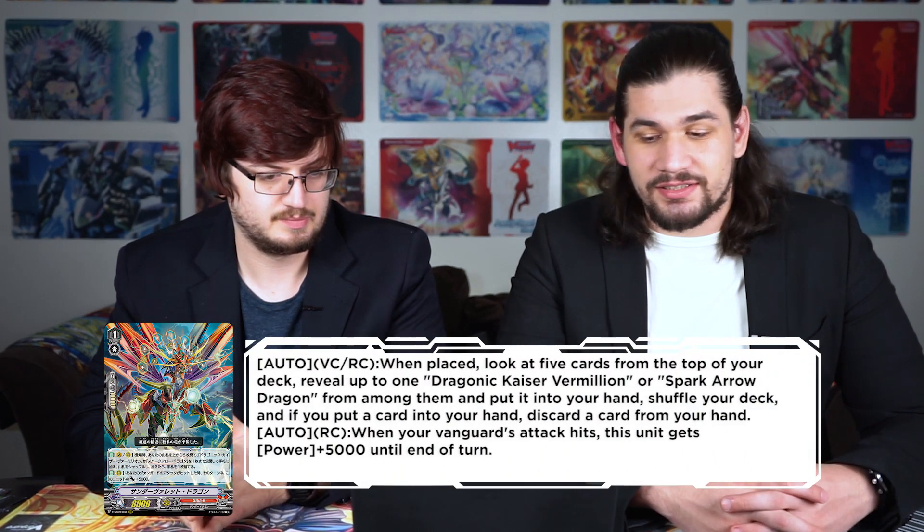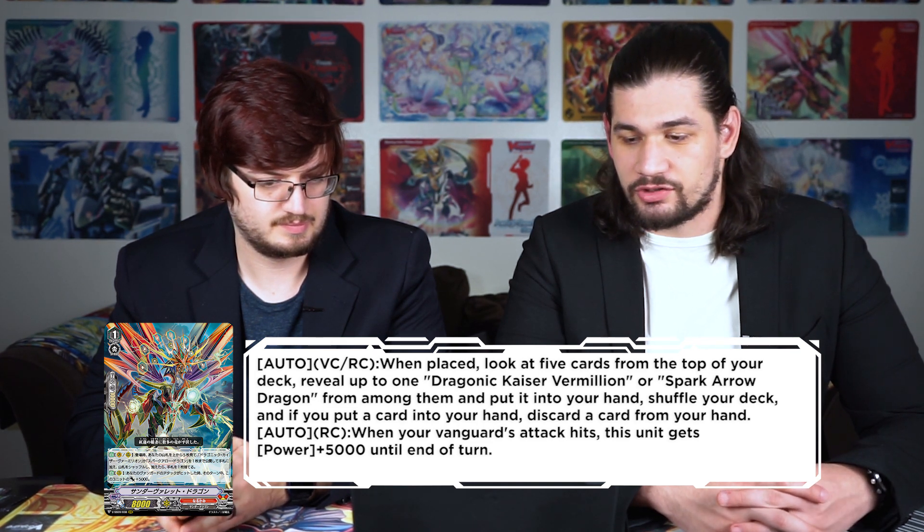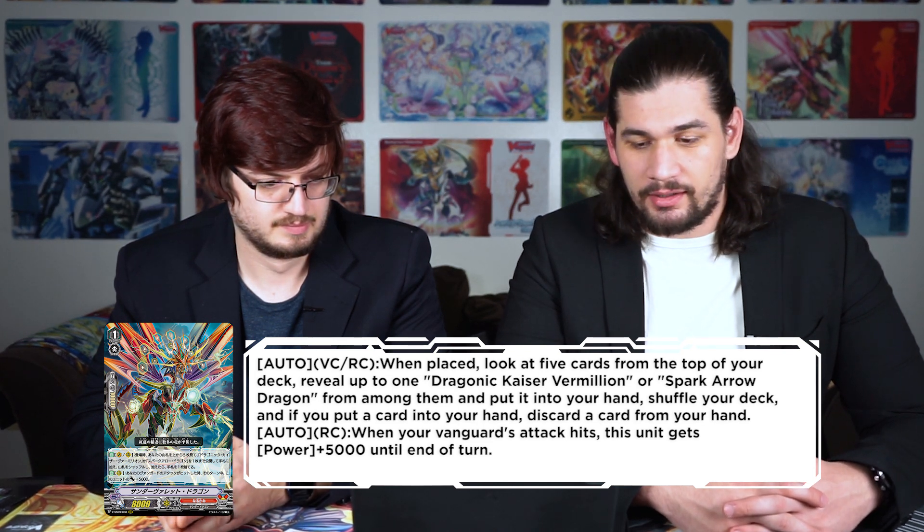Back to Narukami support: Thunder Volet Dragon, grade one. Auto vanguard/rearguard, when placed — look at five cards from the top of your deck, reveal up to one Dragonic Kaiser Vermillion or Spark Arrow Dragon, put it into your hand and shuffle your deck. If you put a card into your hand, discard a card from your hand. Auto rearguard: when your vanguard's attack hits, this unit gets 5k until end of turn. It searches the old Vermillion and Spark Arrow Dragon, which is interesting, and it's a grade three searcher for those two specific cards.